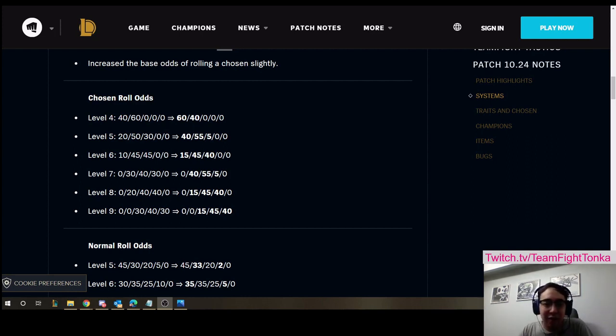Let's dive into the meaty stuff — the biggest changes to the system odds. According to Mort, the odds of seeing more chosen units goes up in general regardless of what level you are. I don't know exactly how this changes built-in mechanics like being guaranteed to see at least one chosen by 2-2, or at least three chosen before the end of stage two, but if we take it at base value, you should be seeing more chosen units this patch compared to last patch, obviously if you're not already holding a chosen.